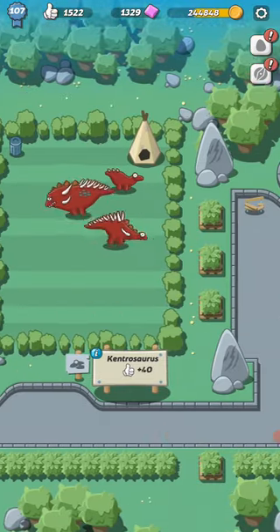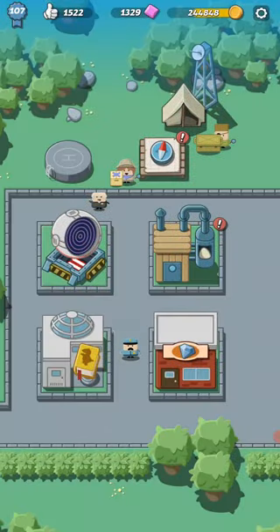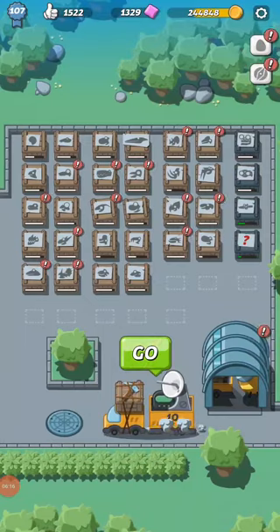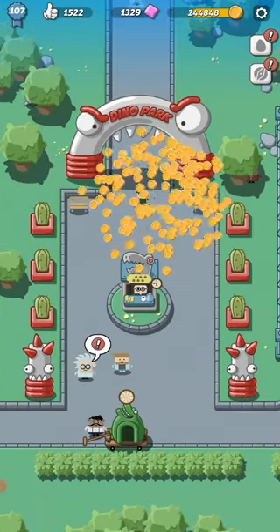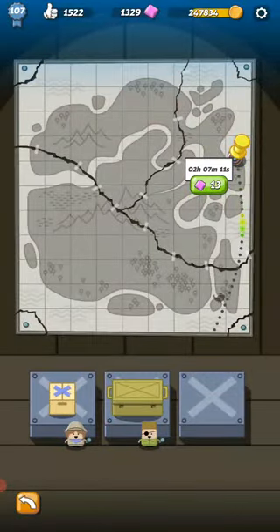Another way to make money is by doing expeditions, and that is available at the very beginning of your game. If you're just beginning to play, don't forget to do that — it is worth it. You find pieces of a map earlier in the game in different tiers: bottom tier, medium, and high tier expeditions. They will bring you rewards like bones, maybe pieces of robot dinos, money, or cards for your battling.